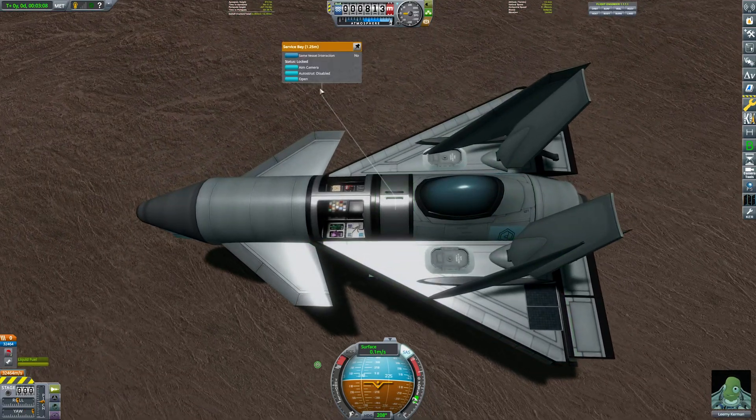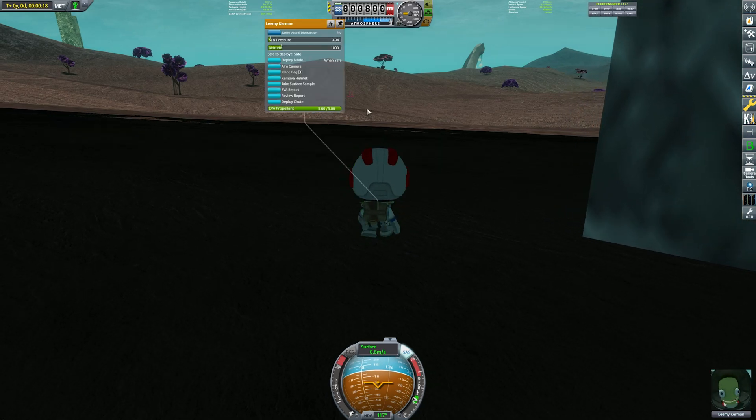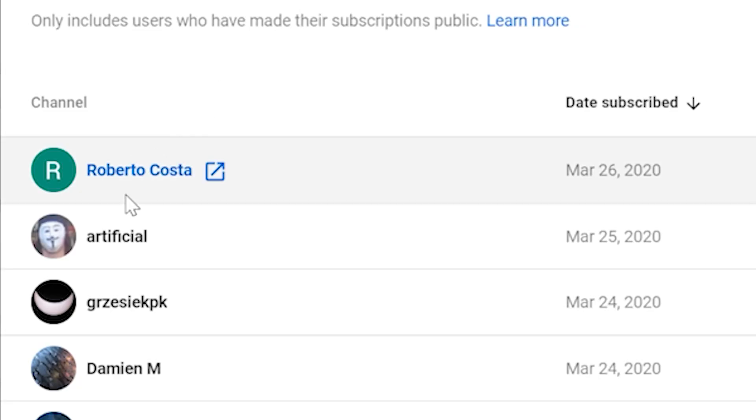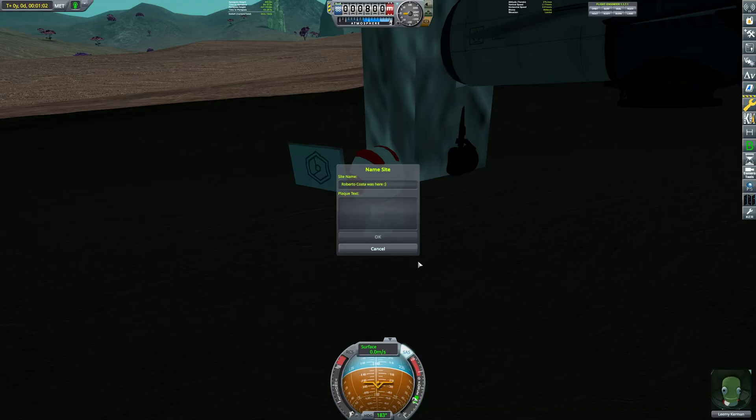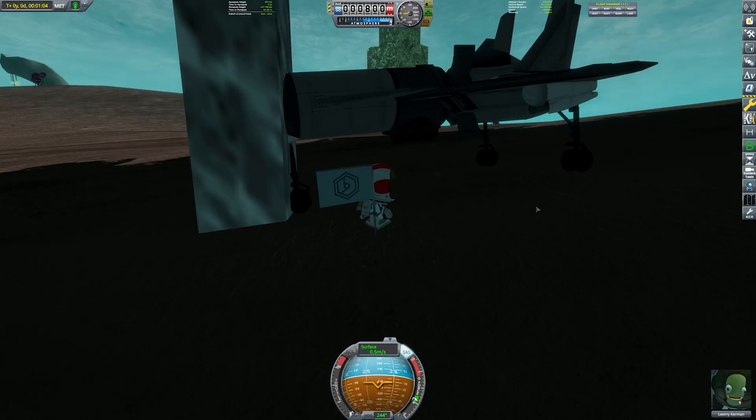56.3 science — don't mind if I do. What I'm going to do is plant a flag. My most recent subscriber was Roberto Costa. And there we go, on the flag — A-OK, awesome.